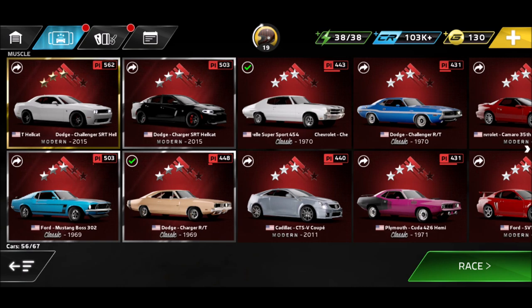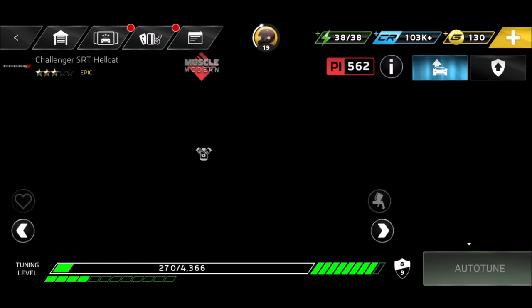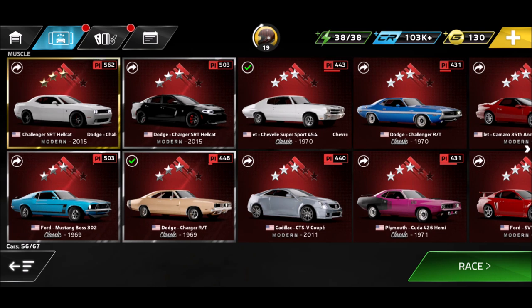Then we got two epics. One I have is the Dodge Challenger S.A.T. Hellcat - very nice car. Obviously, the moment you're getting an epic you should work on it, though not always - I'll tell you when exactly. There's also the Camaro ZL1, which I'm still missing. So there are two epics in the master section. If I would get both, I would work on both. However, that's not always the case and I will tell you when it's different.